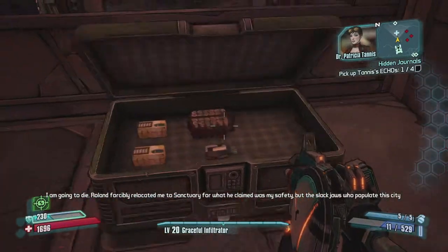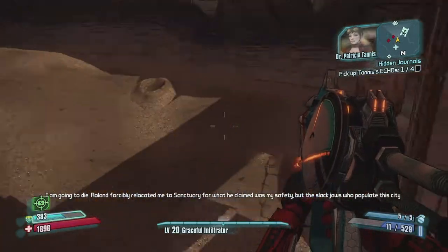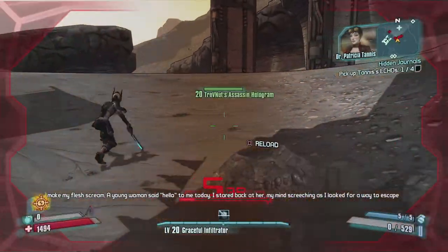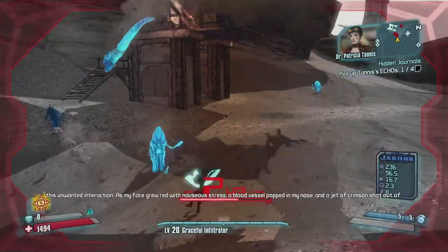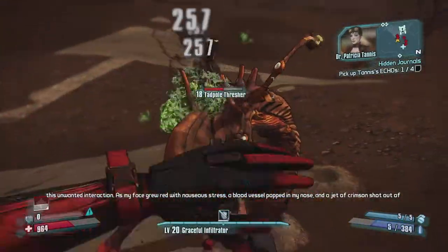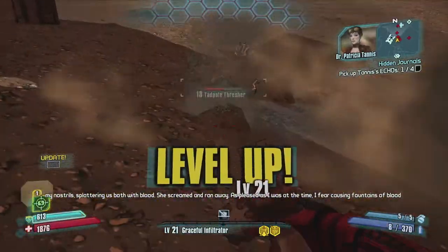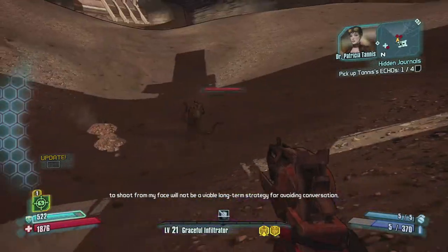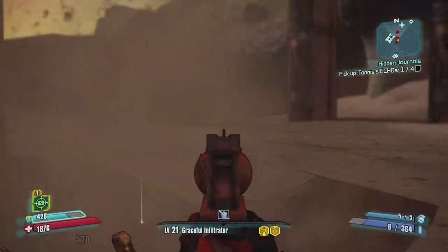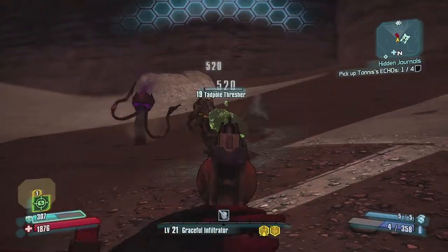There we go - then where Tannis recounts her first few weeks in Sanctuary. Roland forcibly relocated me to Sanctuary for what he claimed was my safety, but the slack-jaws who populate this city make my flesh scream. A young woman said hello to me today. I stared at her, my mind screeching as I looked for a way to escape this unwanted interaction. As my face grew red with nauseous stress, a blood vessel popped in my nose and a gentle crimson shot out of my nostrils, splattering us both with blood. She screamed and ran away. As pleased as I was at the time, I fear causing fountains of blood to shoot from my face will not be a viable long-term strategy for avoiding conversation.